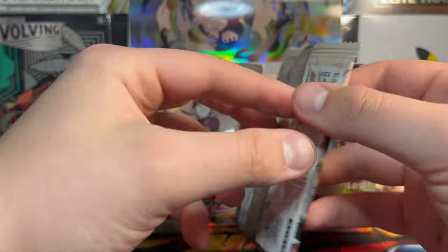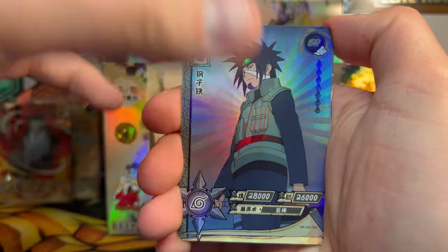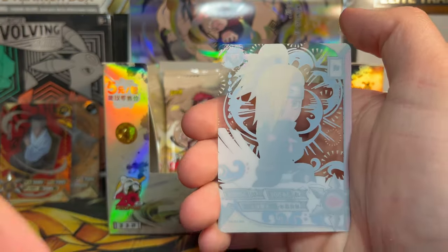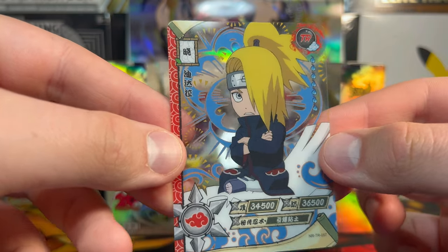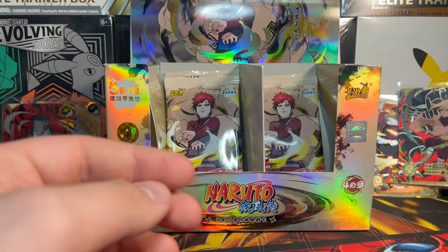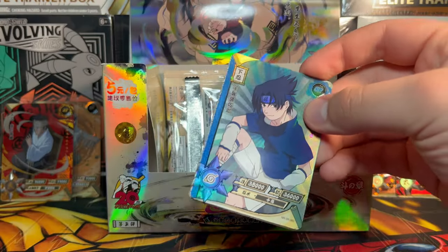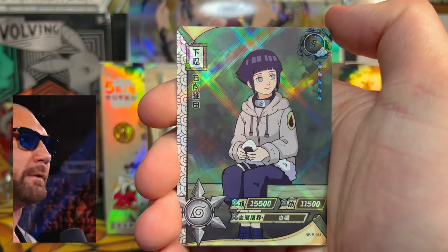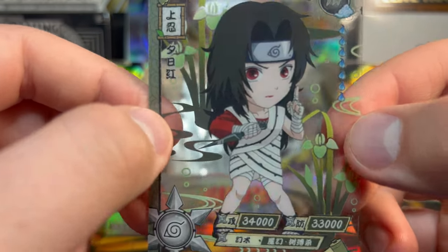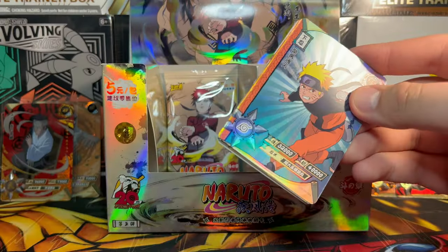Six packs left in this box. We got this dude as an SR — crow guy — AR Sakura blushing, AR Ino mind transfer jutsu-ing it up, and then a TR Deidara which is pretty sick, I like the blue clay man there. Second AR of the box is Ino mind transfer jutsu. We got Danzo earlier so nothing too stellar about our ARs if I do say so myself. Five packs remain — come on give me an SP or something. We got Sase, smirking Hinata, Naruto, Yamato — nothing in this pack — TR Kurenai blade in hand, she's in the swamp in this picture.